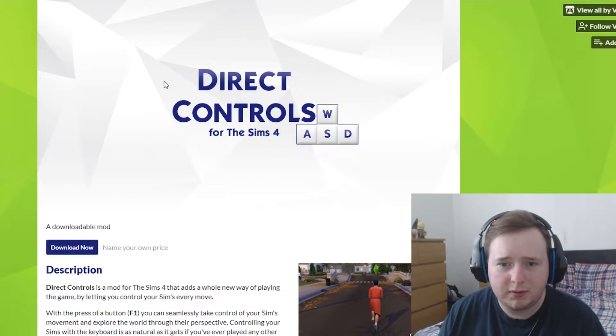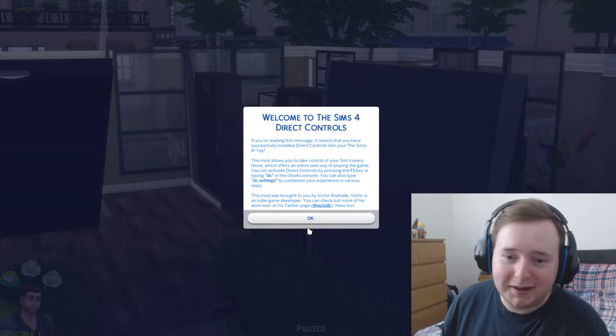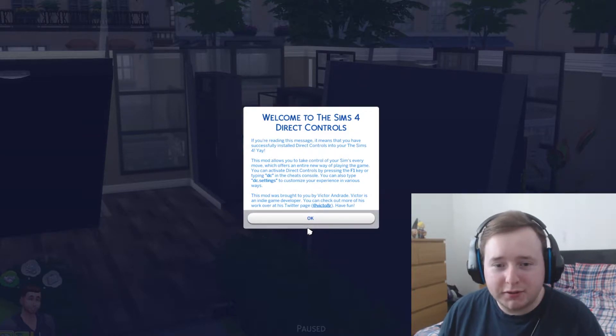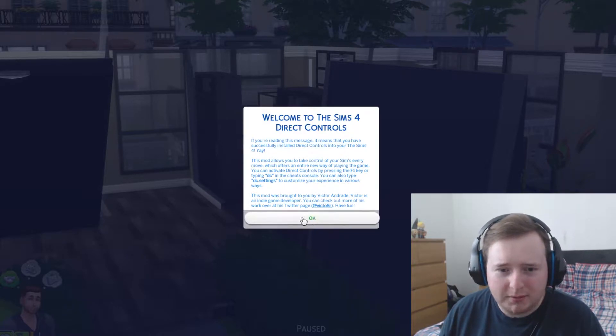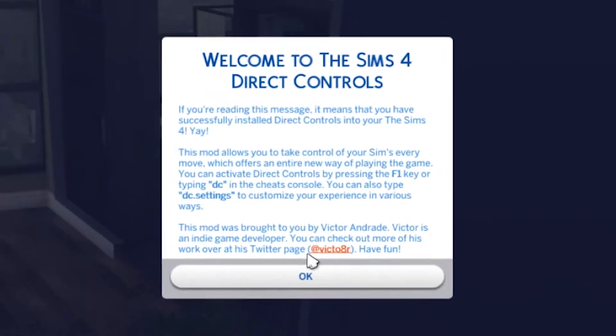So, we're on the page here. Direct Controls for the Sims 4 is a mod that adds a whole new way of playing the game by letting you control your Sim's every move. We've loaded up the game with this direct control mod and a little message just came up: 'If you're reading this message, it means you have successfully installed Direct Controls to your Sims 4.' This mod allows you to control your Sim's every move, which offers an entire new way of playing the game. You can activate direct controls by pressing the F1 key, or typing DC in the Cheats control panel.